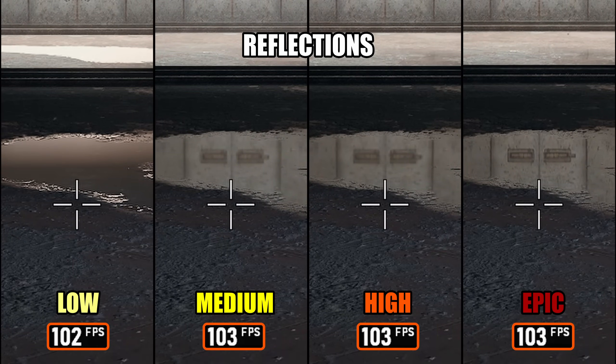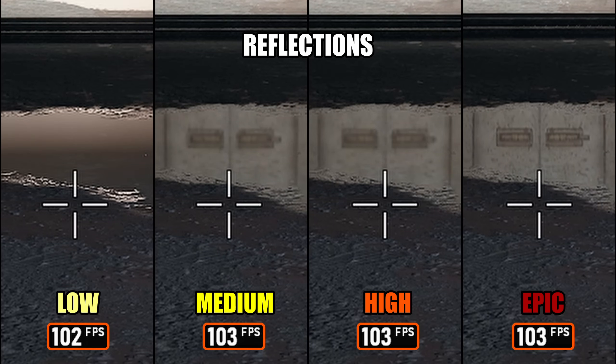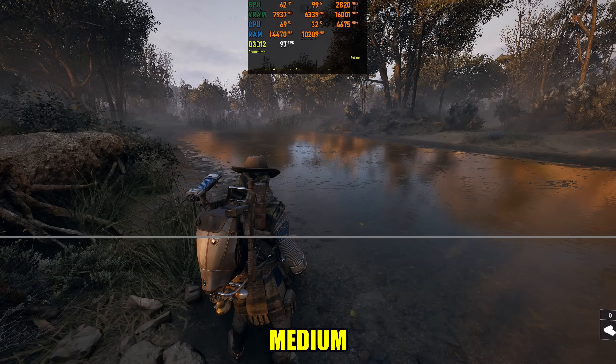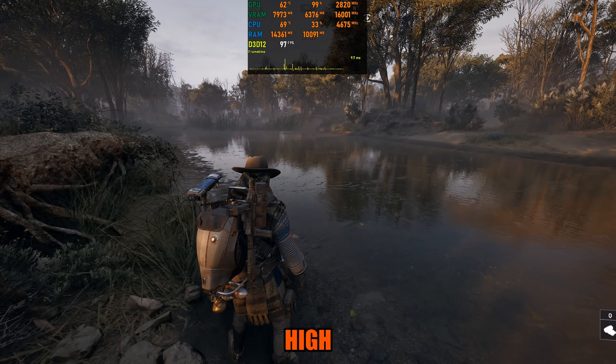Moving on to Reflections: Arc Raiders uses a screen space variant since there is no Lumen implementation. This setting mainly controls the internal resolution of reflections, and at Low, some reflections are completely disabled in certain scenes. Performance is essentially identical across all settings, so I'd recommend sticking to Epic — this ensures the most accurate and detailed reflections without any FPS cost. I also tested the new cinematic setting for reflections quality, but couldn't find any visual or performance differences, so Epic remains the practical choice here.